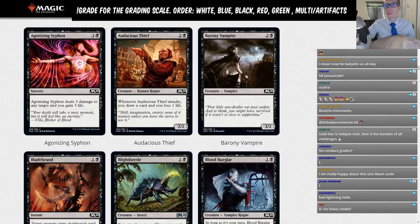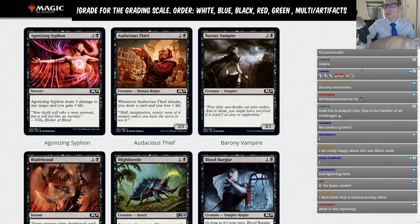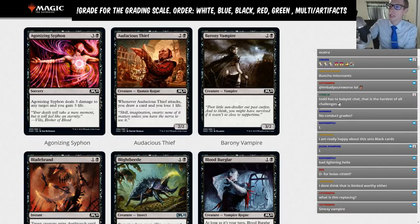Audacious Thief is two and a black, a 2-2. Whenever Audacious Thief attacks, you draw a card and lose a life. If it was just an enter-the-battlefield draw-a-card-lose-a-life, that's not so bad for three mana. But the fact that you have to attack with it is tough — a 2-2 is a creature that's mostly always going to get blocked and killed. This is just another limited card.